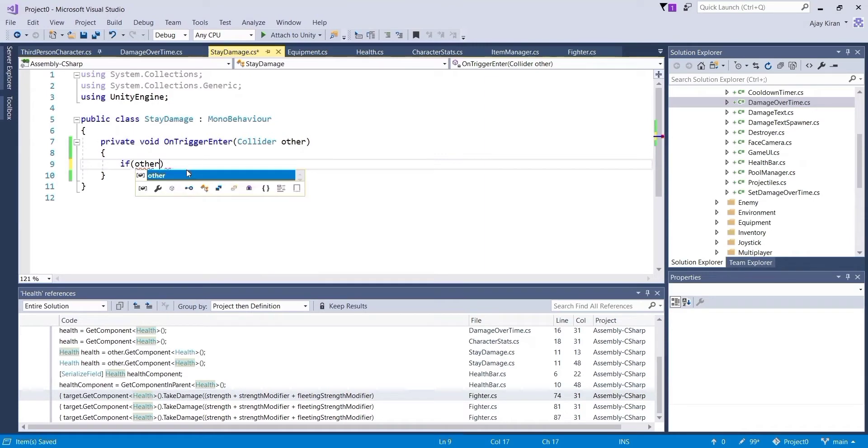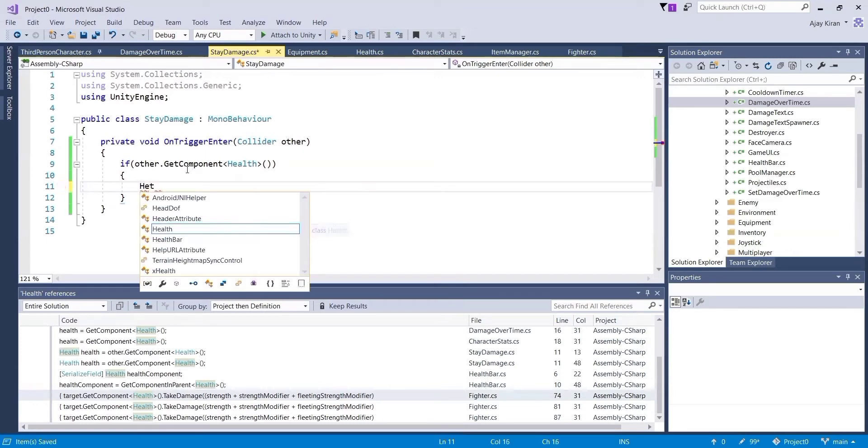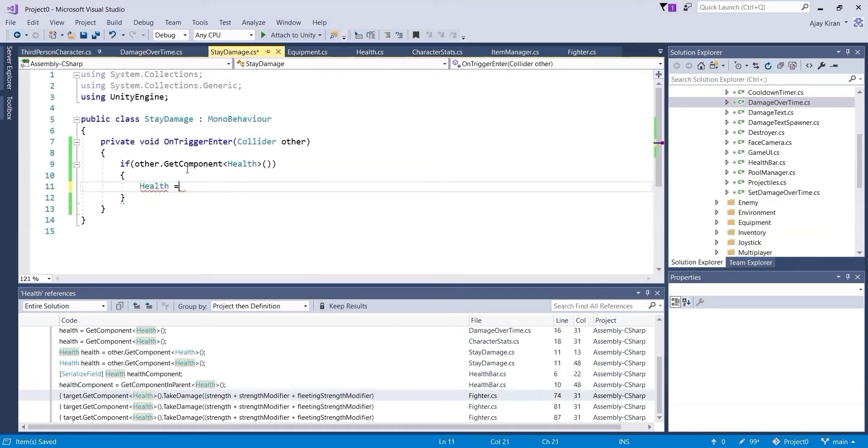Inside OnTriggerEnter, we're first going to check if the other game object has a Health component attached to it, so that we can call the method TakeDamage to send in a damage value that the character has to take once it has stepped into the lava pit. If the character has a Health component, we're going to store an instance of it — set health to other.GetComponent Health.